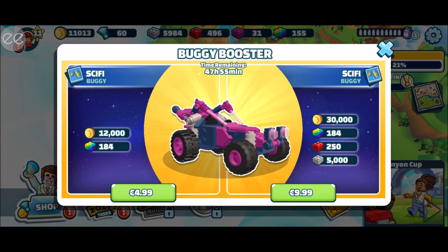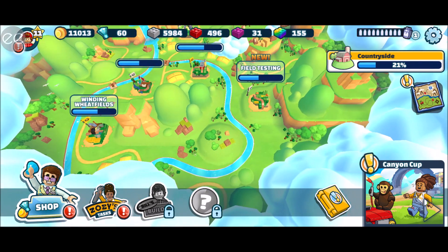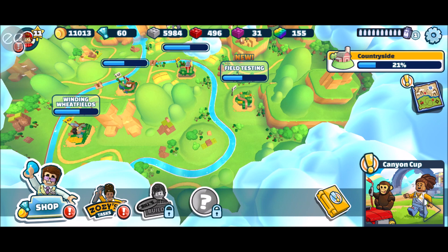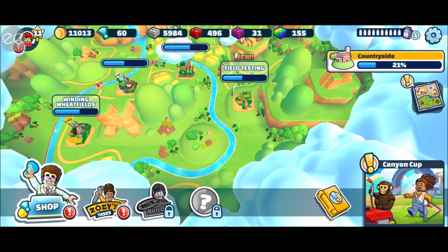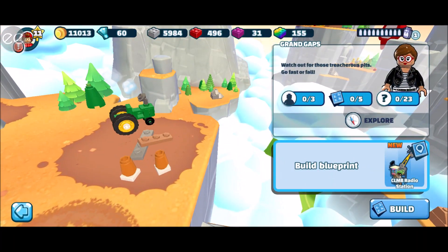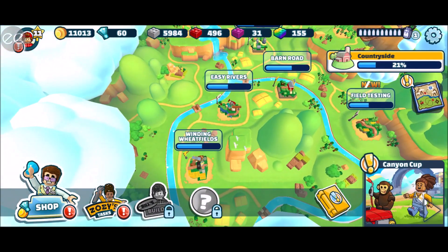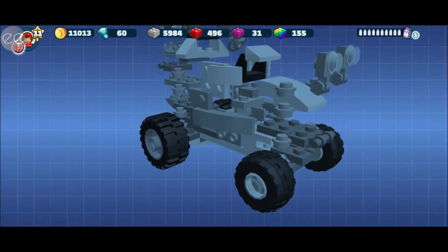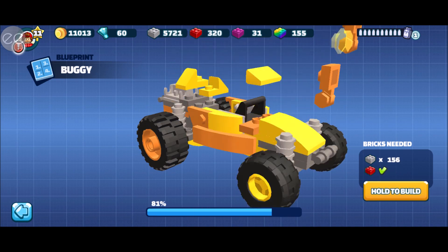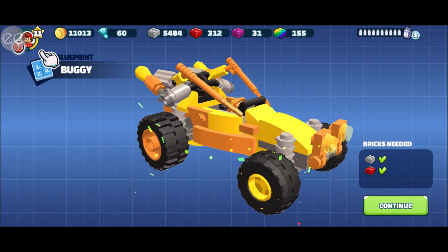Now let's get back to the actual theme of this episode — unlocking the buggy. One funny thing is I had no idea where to click to get to my cars. If you click on the shop it brings you to the shop, if you click the book you see the stories, and the canyon cup just shows me the next thing. What you need to do to access your garage is go to Explore and then you can see it. And yes — we can build it! Look how beautiful this is, you actually build it together and there's your buggy.